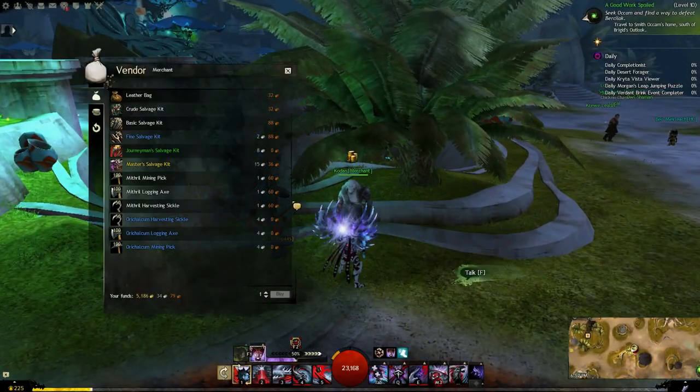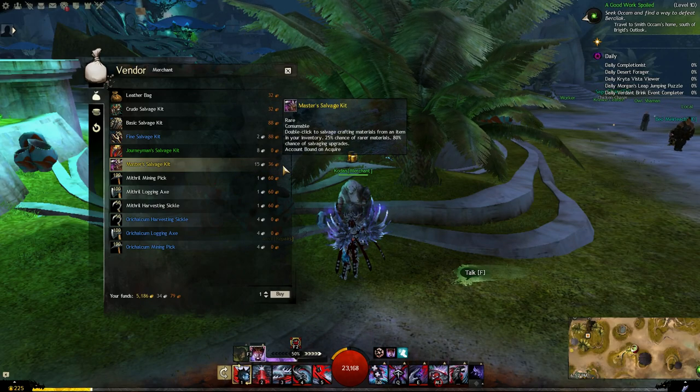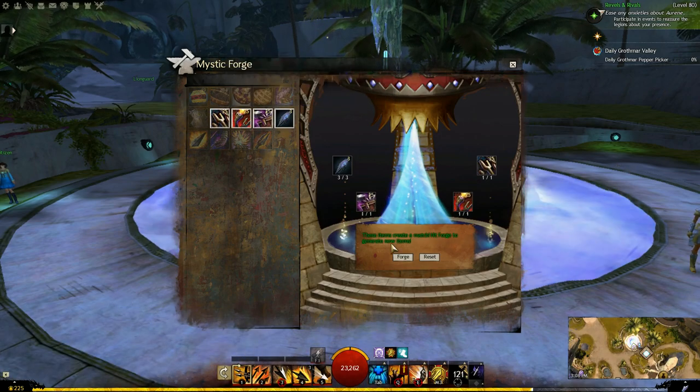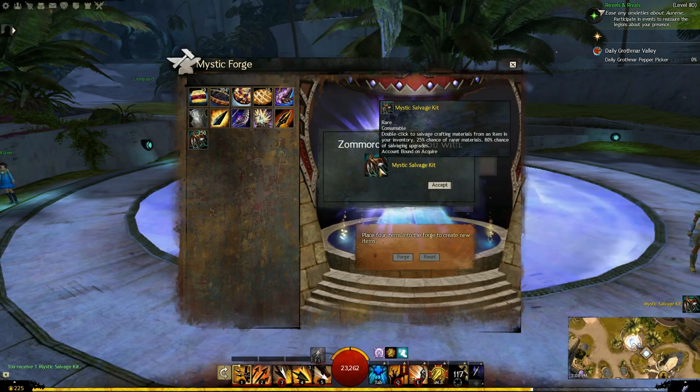The Master's Salvage Kit can be bought from any merchant for 15 silver and 36 copper. The Mystic Salvage Kit is made from the Mystic Forge using a Journeyman Salvage Kit, a Fine Salvage Kit, a Master's Salvage Kit, and also 3 Mystic Forge Stones.